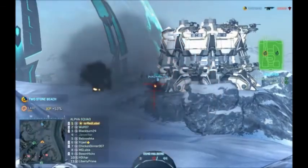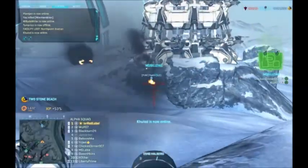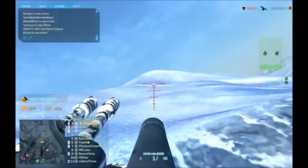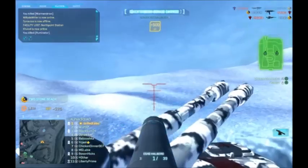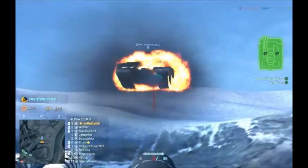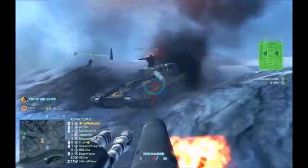Vanguard. Doing a good job guys, still taking this base. Only one guy - maybe we drop it behind us. Squad tech plant has been held for about one minute. You should have armor. Enemy Sunderer on brown - wait for it. He's down. Vanguard. That would be a close one - get out of here.